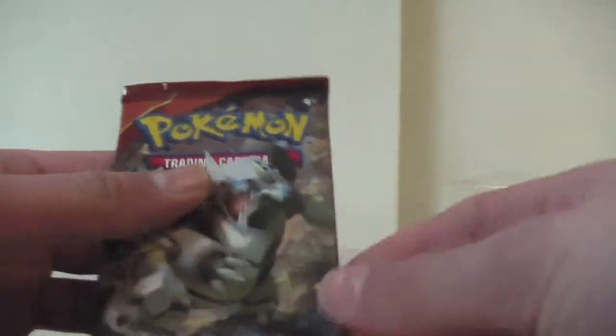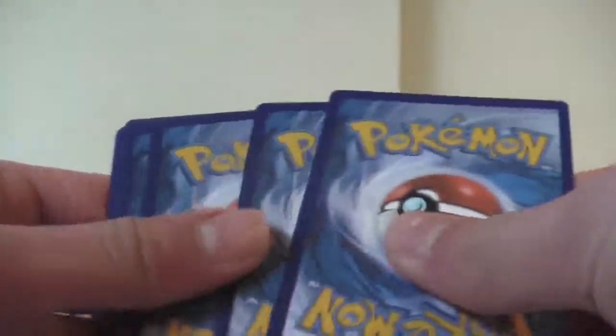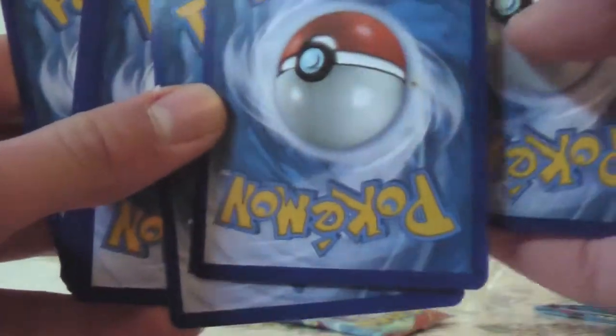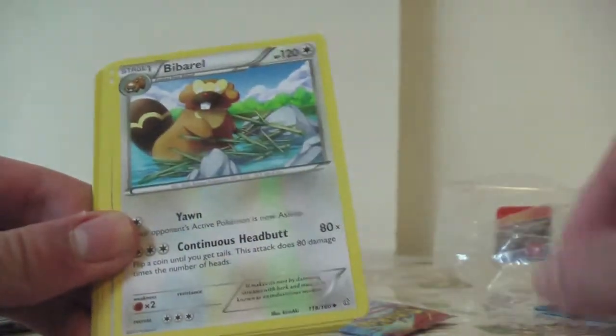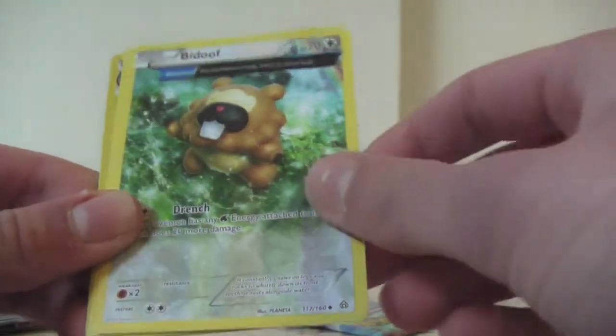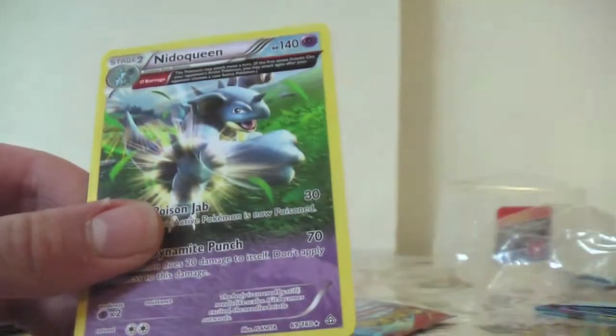Let's go on to the Primal Clash packs. I'm going to open the Kyogre one first — because Kyogre is legendary — and save the other for last. Card trick — yeah, I'm not gonna get any hack pulls. We have Weedle, Barboach, Honedge, Drifloon, Beedrill, a reverse holo Beedrill, Abomasnow — it's a rare reverse holo — and a Nidoqueen. That's cool! That's my second Nidoqueen — each and every time!